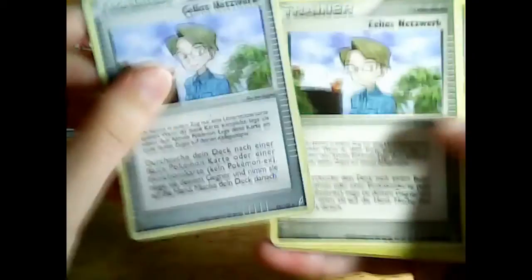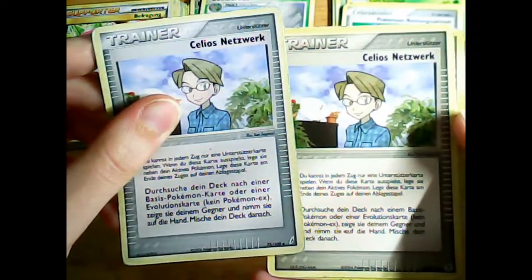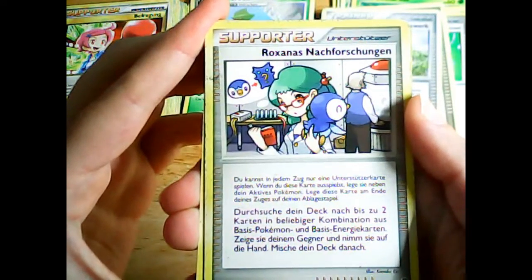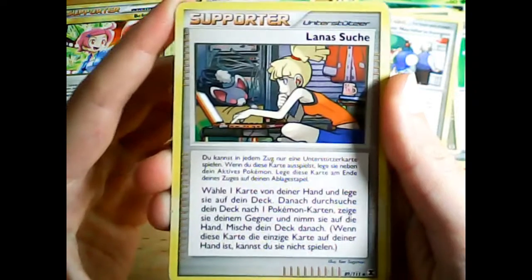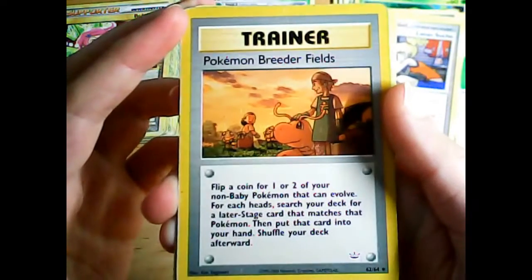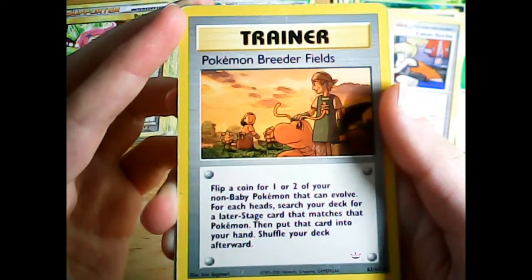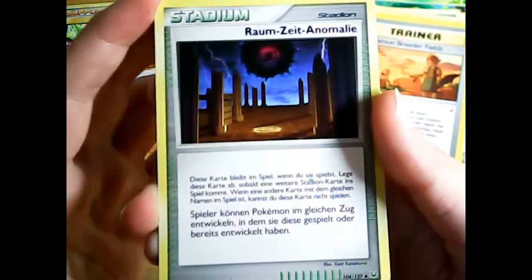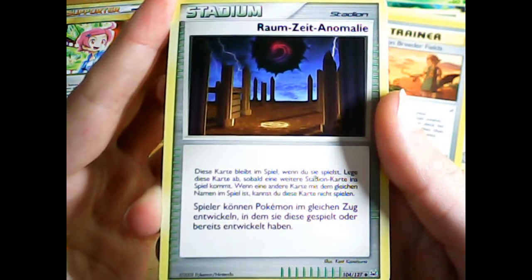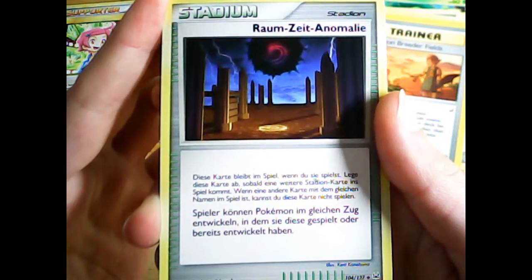The supporter cards that help me set up this deck include two Celio's Network — he can search for any Pokemon. Next, Roseanne's Research — she can search for two cards which can either be basic Pokemon or basic energy cards. Bebe's Search can also search for any Pokemon like Celio, but I need to put one card from my hand into my deck to do so. And here we have the old card Pokemon Breeder Fields with which I can evolve up to two of my Pokemon out of my deck if I'm lucky. Since both of my key Pokemon in this deck are Stage 2 Pokemon, the Stadium Broken Time Space comes in handy when I really need to evolve them fast — it allows both players to evolve Pokemon in the same turn they played them or already evolved them.